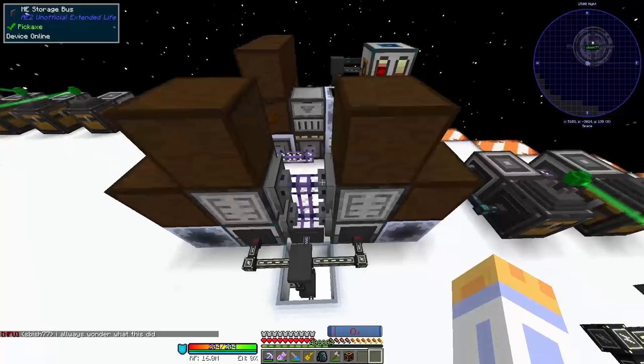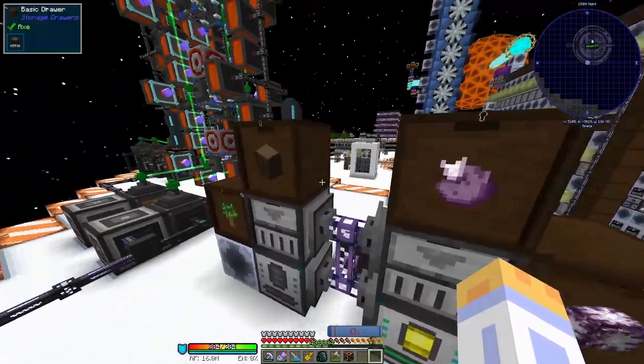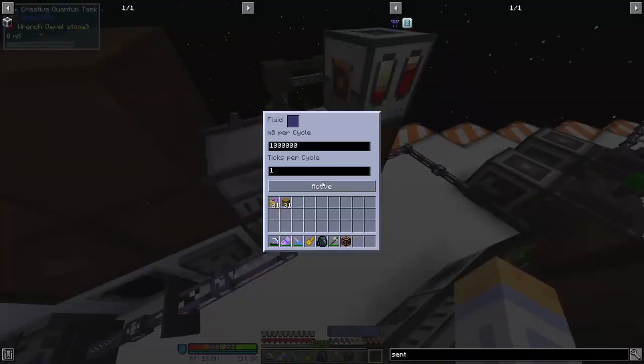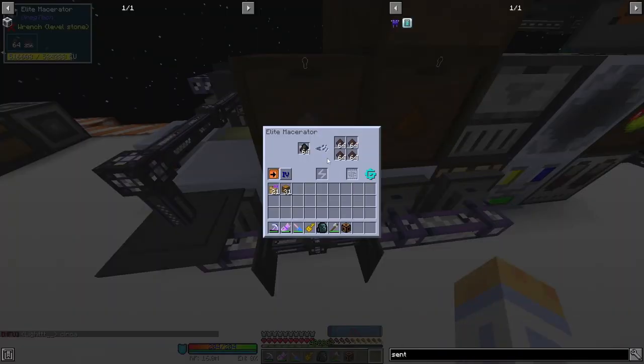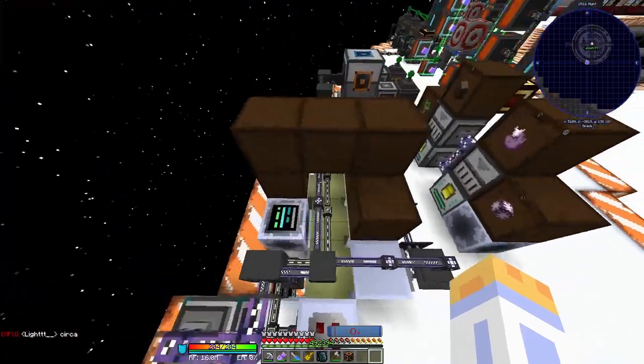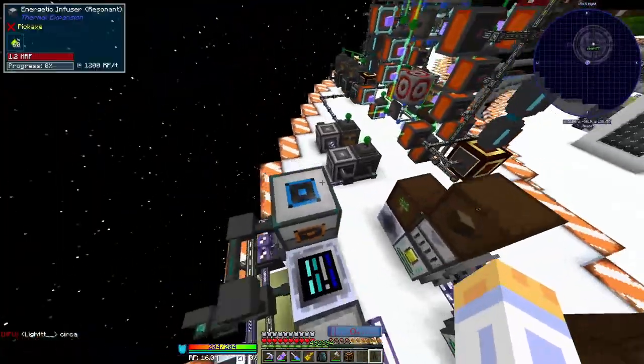Over here we have a small automation for chorus flowers and wood, so that we can make all our drawers and stuff. This is making phyto grow from wood. I didn't actually set this up — this was an Espish build — so I'll just say it automates wood and chorus flowers and leave it at that.